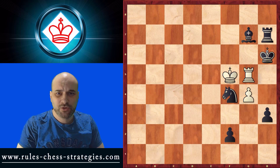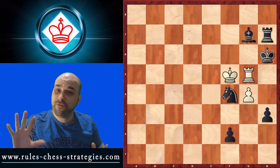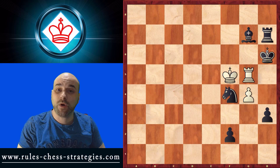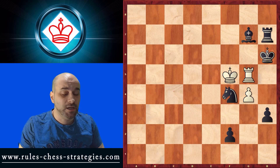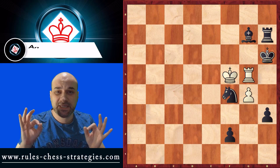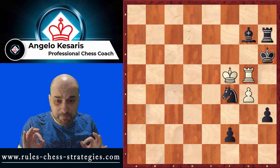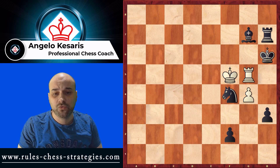Hey and welcome, this is Angelo and today we're going to see five amazing chess studies. In this one it's White's turn. A study is a very specific position where every move and every piece counts, and we're going to perform a checkmate in a particular number of moves.